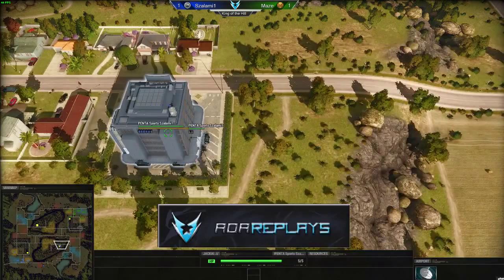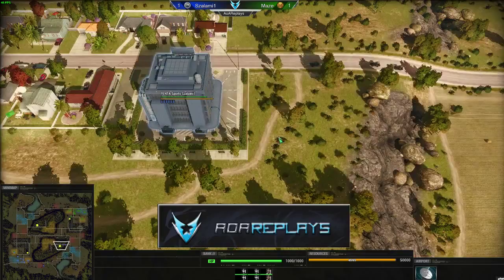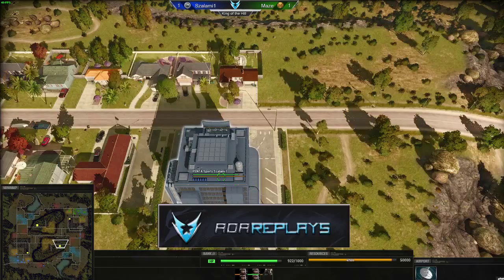He takes that bank uncontested. Those Jackals prove quite useful. I'd love to see him go to the top bank and deny his opponent instead of taking the safe one. But why contest if he had marines in it? He had Vipers too, so it's the correct way — and actually the Jackals sniped it.